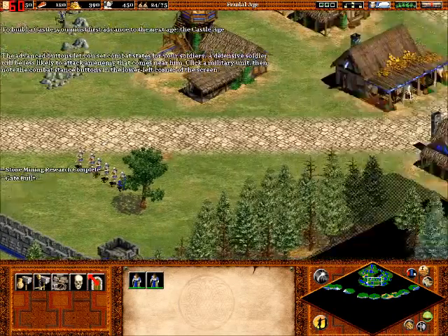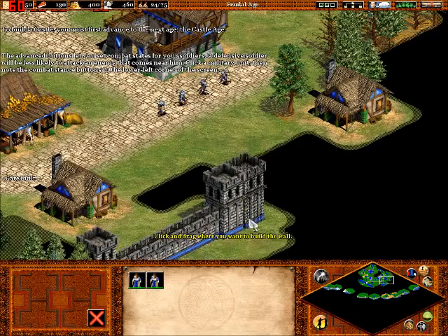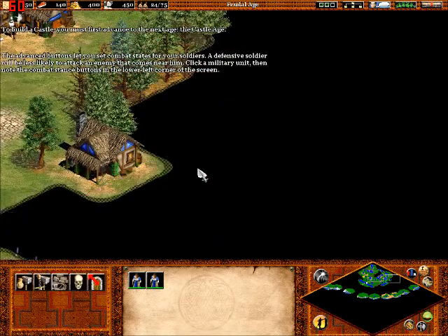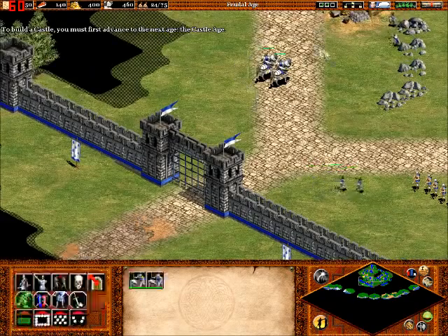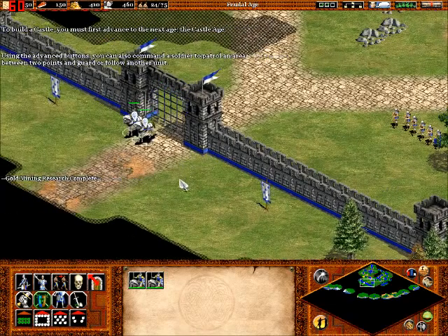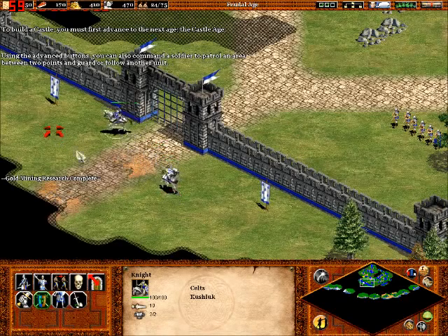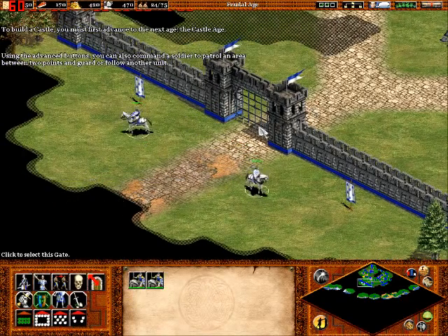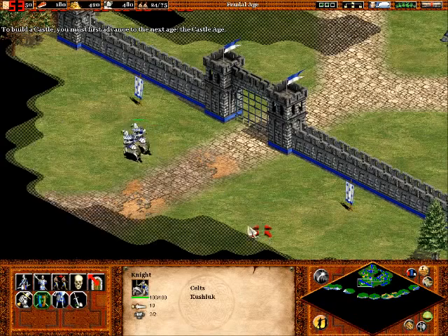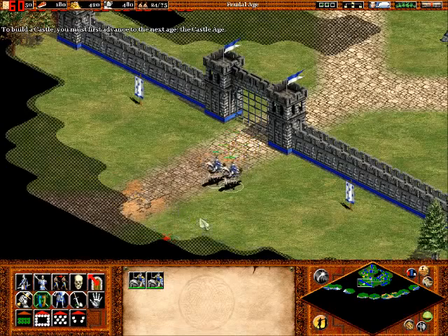A defensive soldier will be less likely to attack an enemy that comes near him. Pick a military unit, then note the combat stance buttons on the lower left corner of the screen. We should definitely set these knights to defensive. Order a soldier to patrol an area between two points and guard or follow another unit. We will be setting these guys to defensive, so when the English send their spearmen over to start attacking us, these guys won't go away and follow them all the way back to their base.